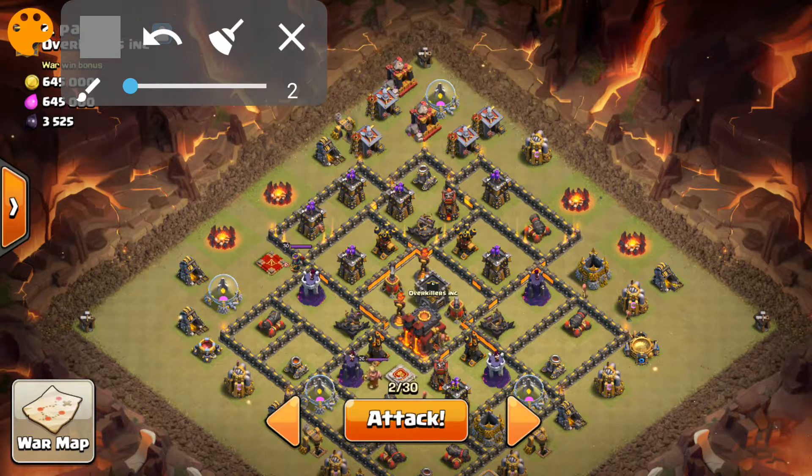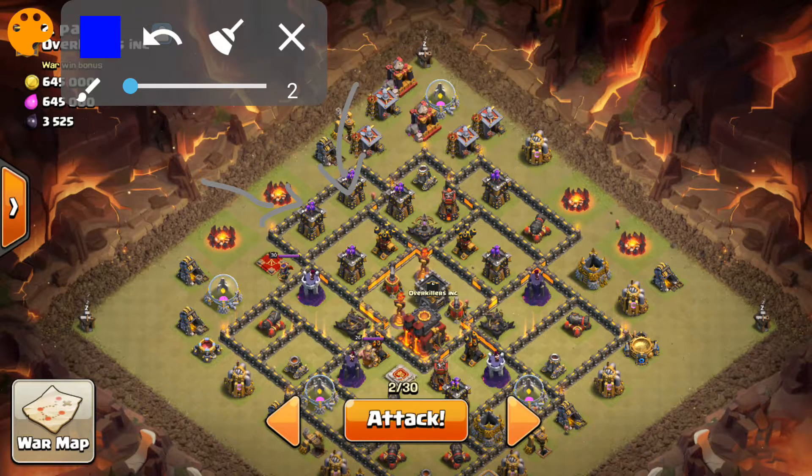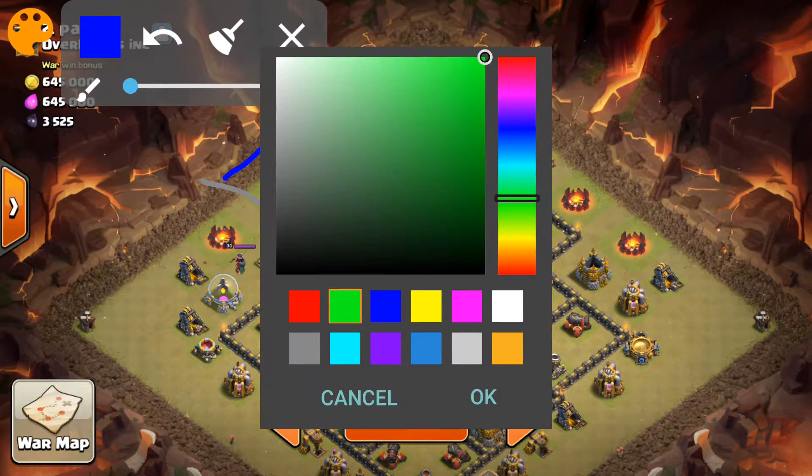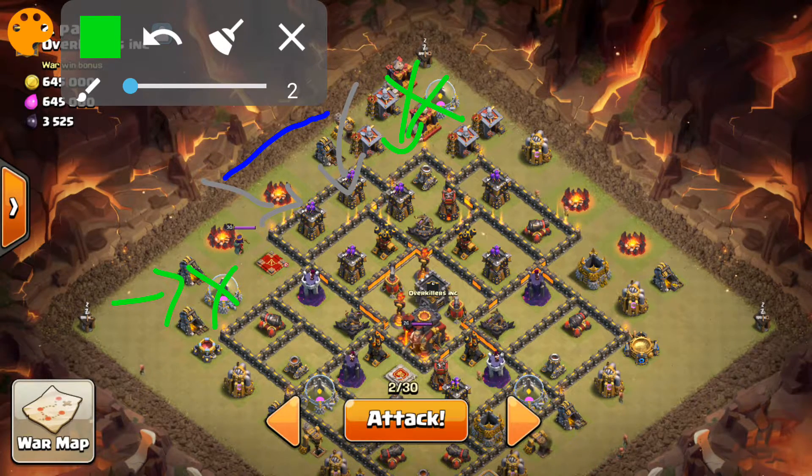10 out of 10 — we're going to go ahead and come in with a Shattered GolaLoon. So two golems right here by these Archer Towers, and just behind them a few wizards to clear up these structures right here. There are some structures out towards the left, so we're going to go ahead and spawn a baby dragon right here just to clear up this section. And similarly, up top here to the right, to do the same thing as well.